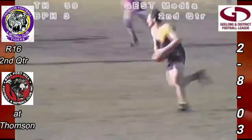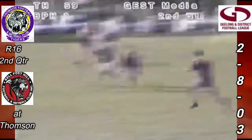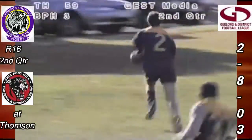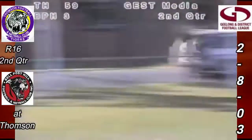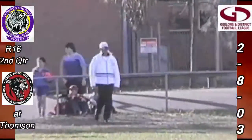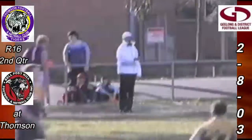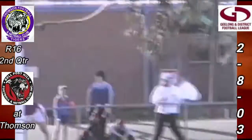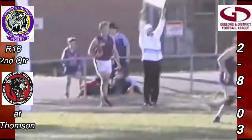He chips it forward to the lead there of Timmy Gardner, a lovely little give quickly to Sabali Armstrong who's going on the left foot, hooks it toward goal. It's just touched on the line, but it wasn't going to be a goal anyway, but another behind to the Thompson side. 9.6.60 — they lead Bell Post Hill three behinds on the road. Raiders Bingo second quarter scoreboard, 11 and a half minutes gone.